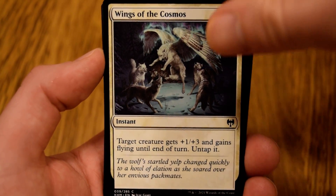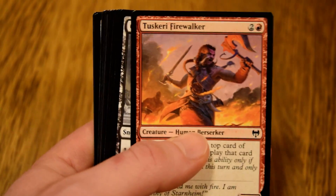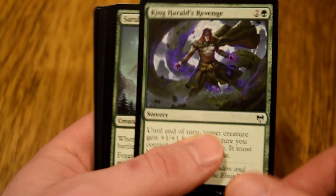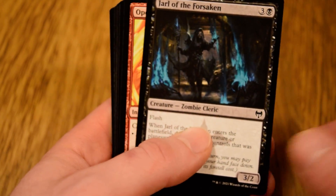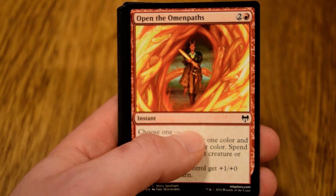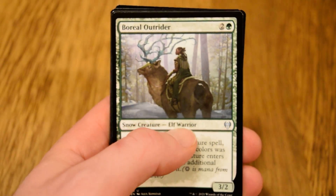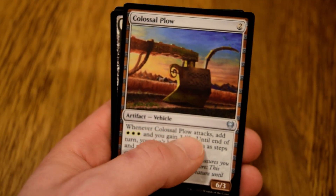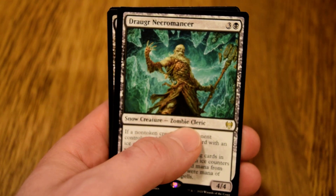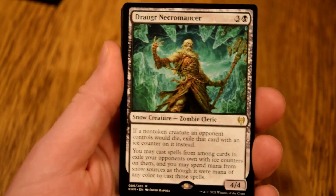All right, sorry folks, there we go. Wings of the Cosmos, Intruder, Flamewalker, Draugr, Herald's Revenge, Packmate, Yarl, Open the Omni Pass, Raven Wings, Struggle, Outrider, Invasion of the Giants, Colossal Plow, and Necromancer for our rare — which is quite a good card.